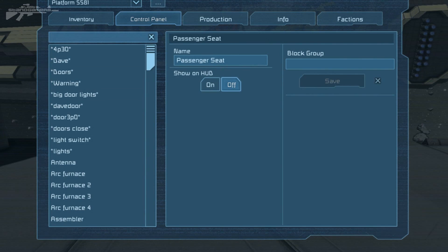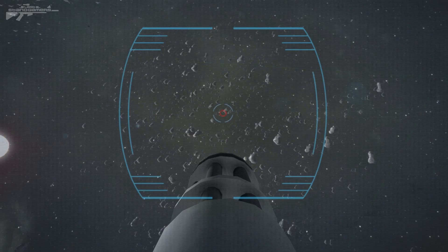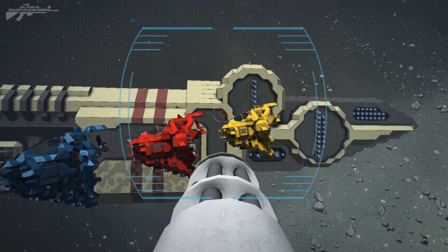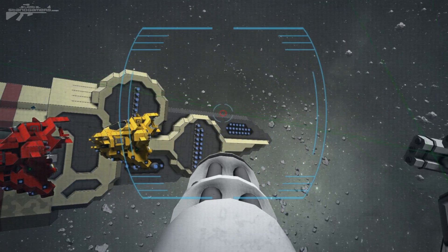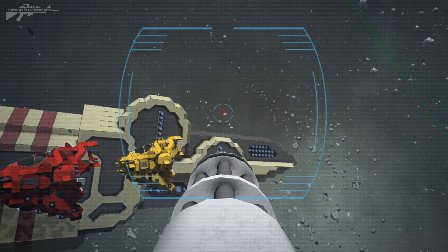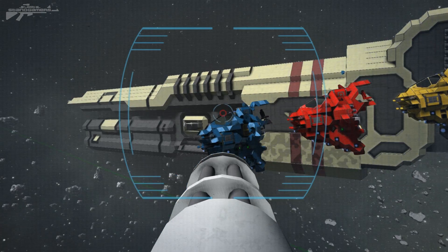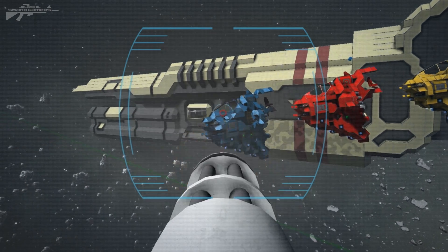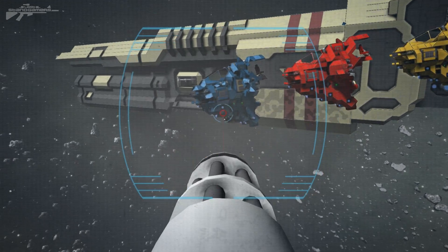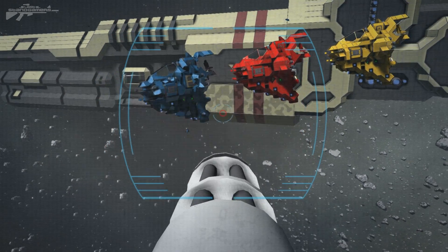So we're going to hit K, find our Gatling turret, then hit control and as you can see we've got this really nice aiming reticle — pretty simple but it's pretty damn effective. You've got the green laser there at the bottom, and just listen to the sound of this — it sounds damn good. As you can see it's just cutting through the metal, absolutely destroying the static armour.